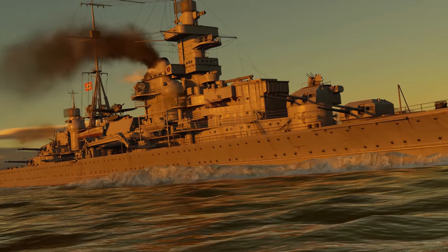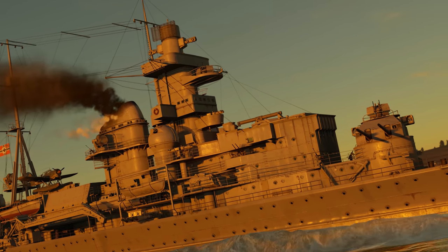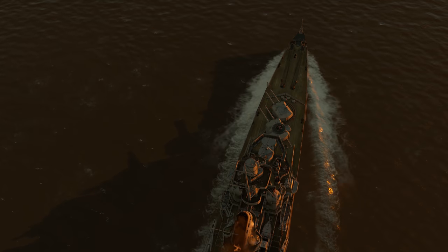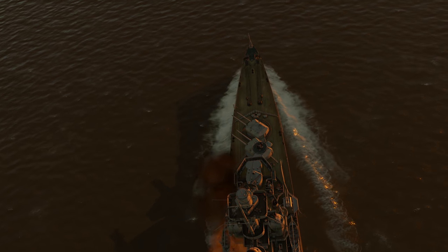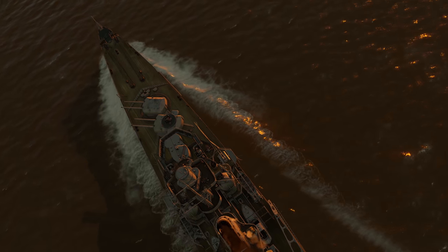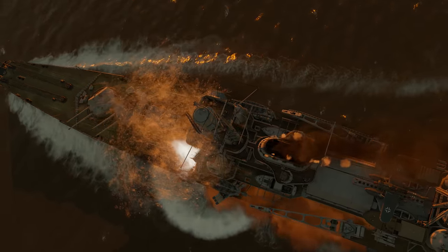So what's the verdict? The Admiral Hipper is an extremely powerful ship with outstanding fighting abilities — one of the best heavy cruisers in the game. It needs only two tiny things to shine the brightest: a skilled commander, and a little bit of cover play from its teammates. The rest it can do on its own.